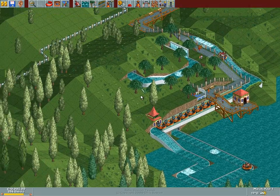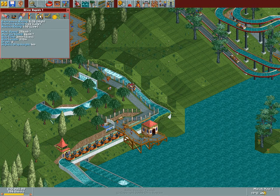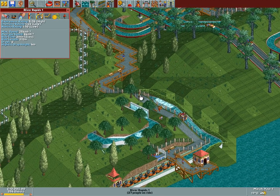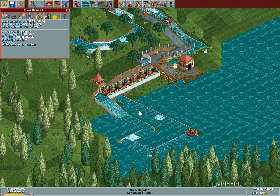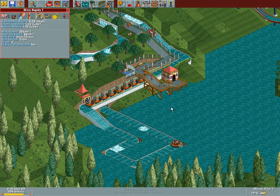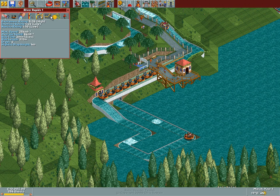Then we have River Rapids 1 — they didn't name any of it. Look at that, they even went underground with it, that's quite awesome. I haven't done that myself. And these hedges here, which is a bit buggy, but they've done pretty awesome stuff there. It is underpriced as well, so let's crank this up.